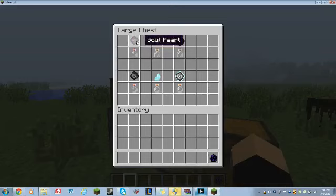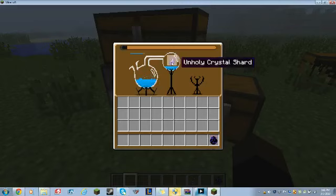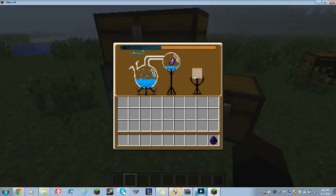With a soul pearl, that will get you the unholy or holy soul pearl. I'm going to demonstrate it with the unholy crystal shard. You put it in here — soul pearl first, unholy crystal shard next. You'll see this little bar loading up at the top, and then it should appear right here. The unholy soul pearl is what you should get from that.